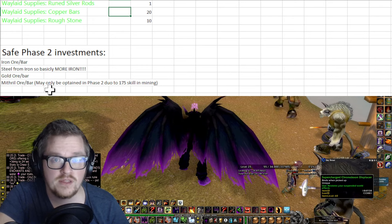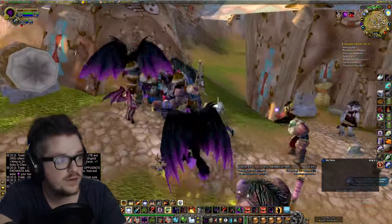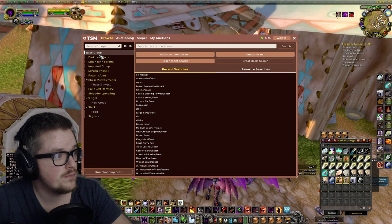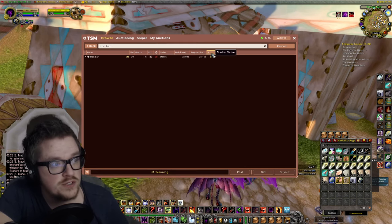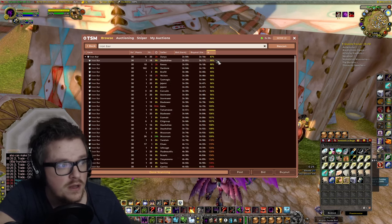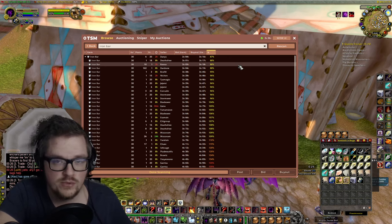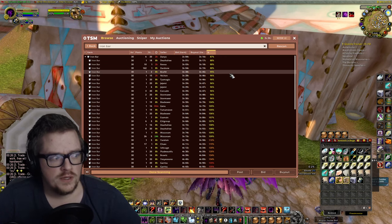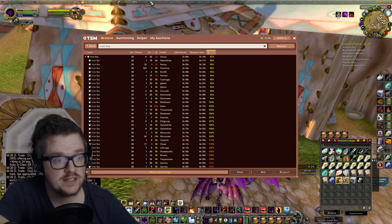I would recommend — I'm actually gonna show you. Let's go over here. Iron Bar. So whenever I'm at the auction house, I only sort after the percentage. And depending on the risk tolerance, or the kind of profit you would like, you can wait for it to go lower — but it all depends on the server, because there might be other people doing the same thing.